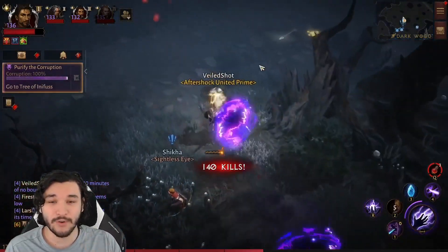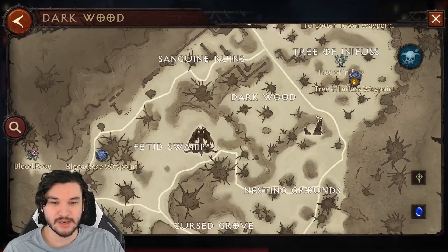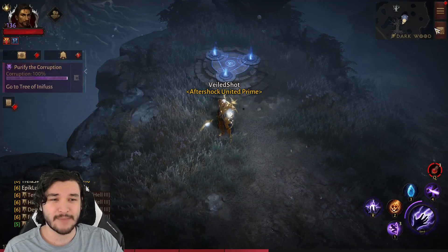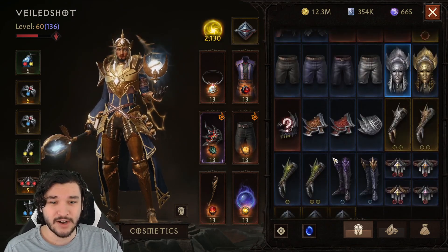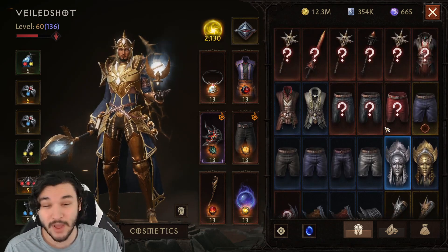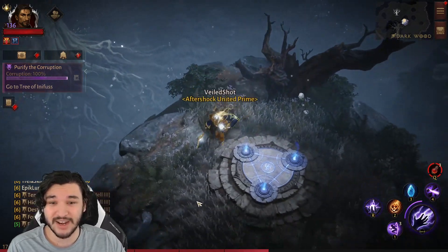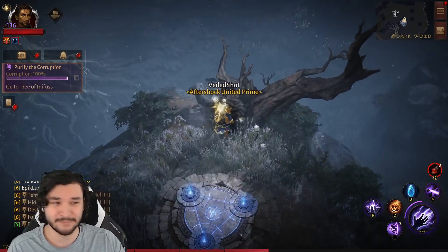Back in the game — when farming this spot in the Darkwood right in the middle of the map, you can expect about 80 to 90k experience per minute and quite a few legendary drops. I farmed this for about three to four hours and got around 10 legendaries using Treasure Hunter, so you can expect about three legendaries per hour here. That's quite solid and very good for an average farm spot.